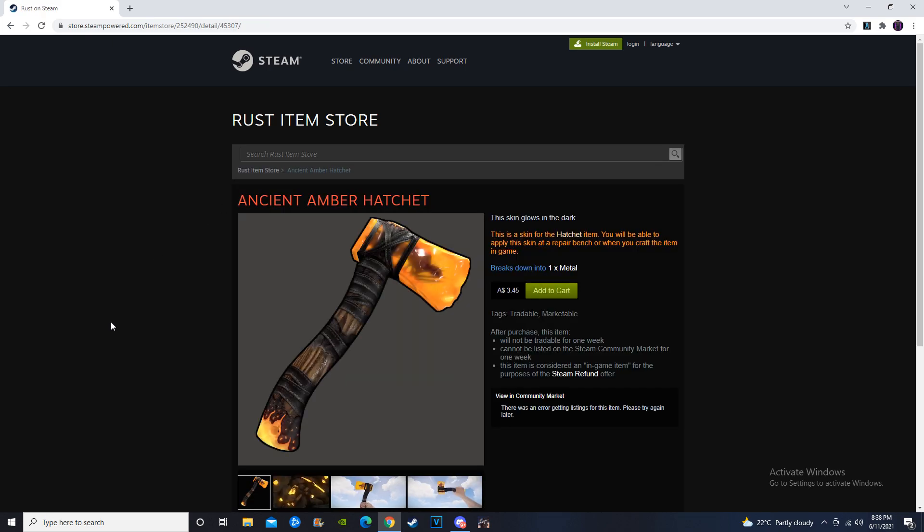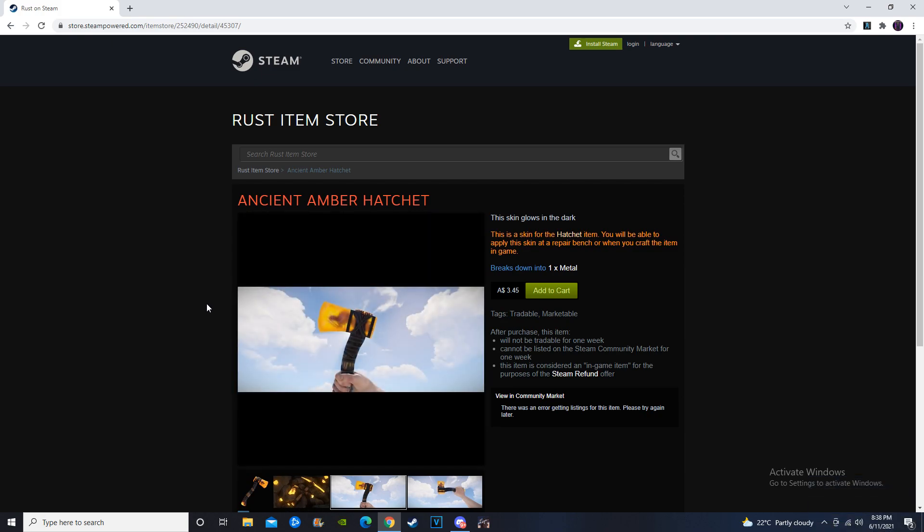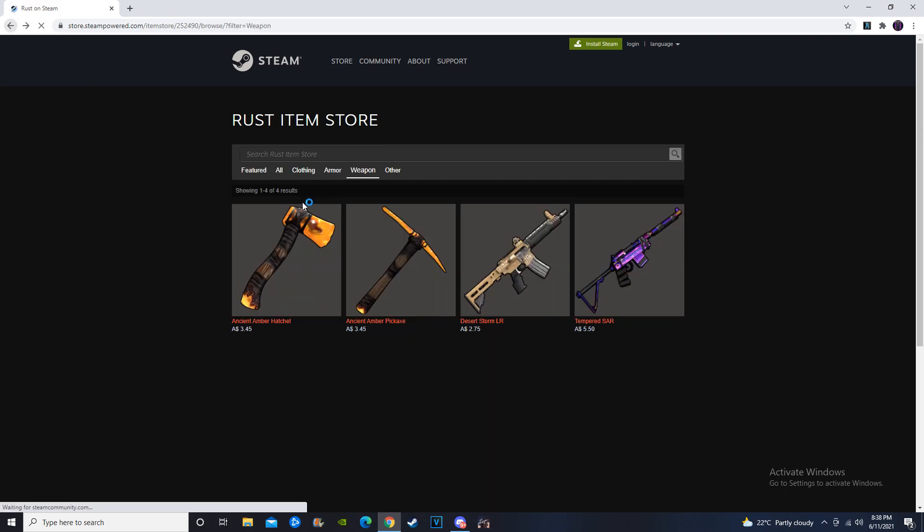Moving over to the Ancient Amber Hatchet and Metal Pick going for $3.45. This is a continuation of the Ancient Amber set — we just had the Stone Hatchet and the Stone Pickaxe. The Stone Hatchet is going for $2.55 and the Pickaxe is going for $2.26. Clearly that's not going to make you money if you're buying it for $3.45, so I'm not going to recommend investing in the Ancient Amber Metal Tools. I do think they're going to perform similarly to the Stone Tools.